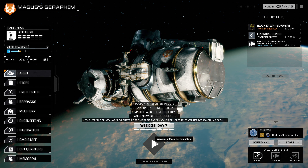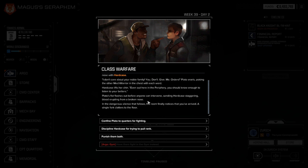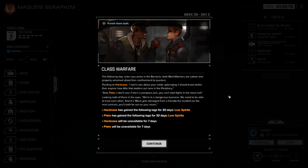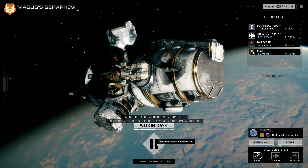We're going to continue to tick forward until the Black Knight is done, but we should deploy now because we're going to have a financial report very soon. Plato and Hardcase are apparently fighting — Hardcase is trying to pull rank. We'll punish them both. So they're both unavailable for seven days, which is mildly problematic. We're going to have to take this financial report — that's not ideal at all.